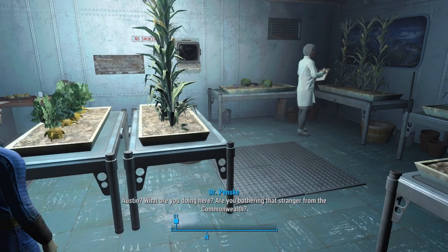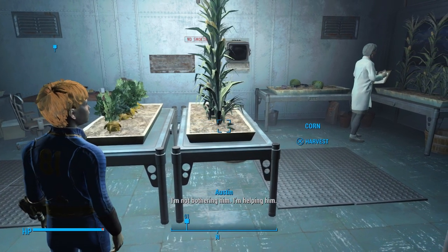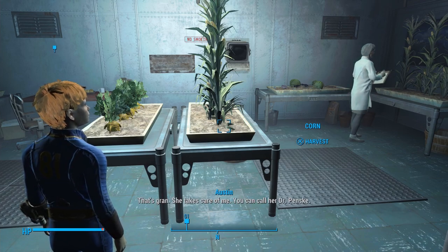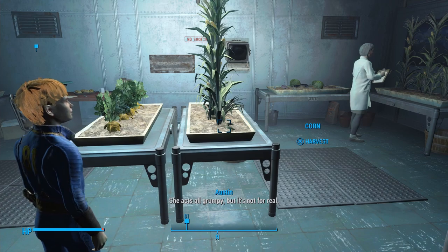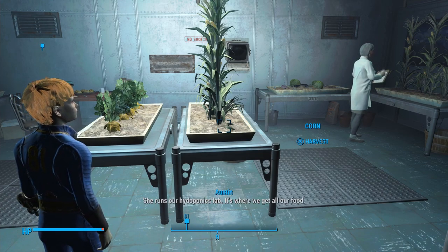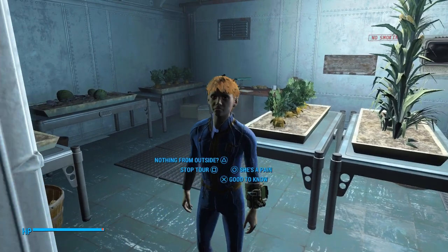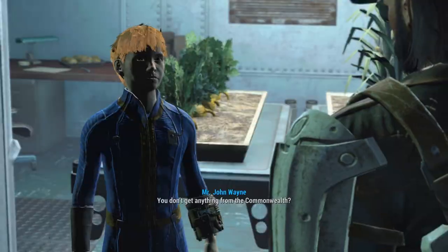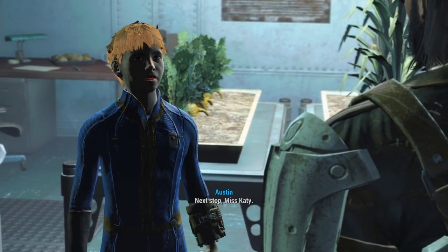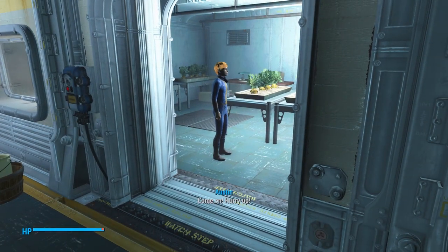Hi, Grant. Austin, what are you doing here? Are you bothering that stranger from the Commonwealth? I'm not bothering him, I'm helping him. That's Grant — she takes care of me. You can call her Dr. Penske. She acts a little grumpy, but that's not for real. She runs our hydroponics lab. It's where we get all our food. You don't get anything from the Commonwealth? Nope. Grant grows it all year — she's really smart. Next stop, Miss Katie.